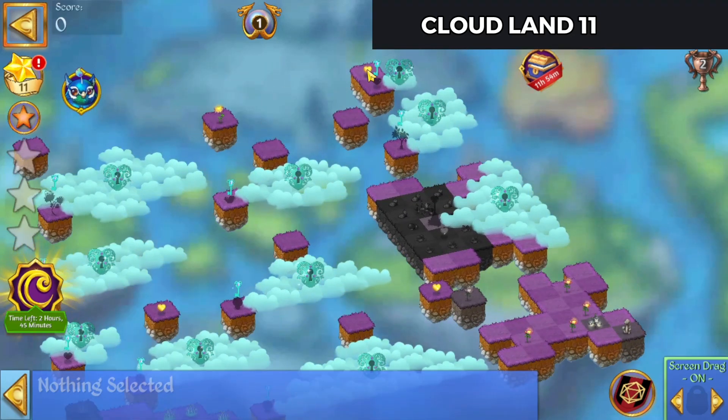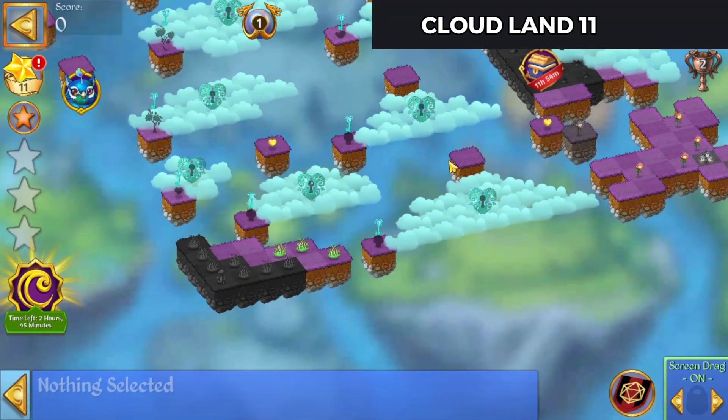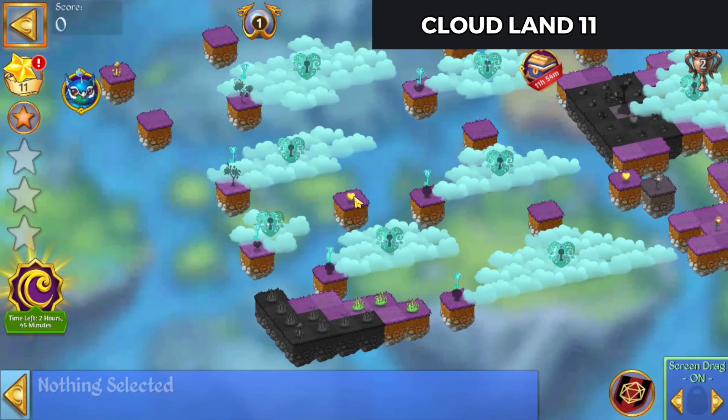We'll open this first key with the essence up at the top. And we'll open this other key with an essence down here at the bottom right.